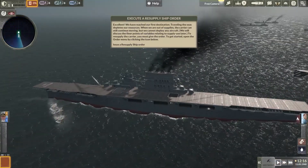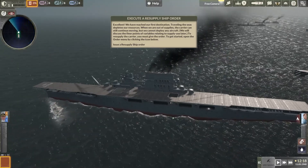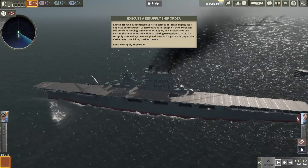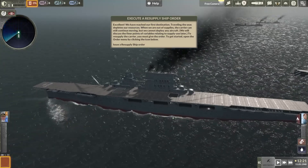We have reached our first destination. Traveling the seas depletes our resources. When we are out of supplies, the carrier can still continue moving, but we cannot deploy any aircraft. We will discuss the finer points of variables relating to supply use later.